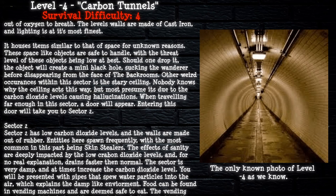Sector 2 has low carbon dioxide levels, and the walls are made out of rubber. Entities spawn frequently here, with the most common being skin stealers. The effects on sanity are deeply impacted by the low carbon levels, causing sanity to drain faster than normal for no clear explanation. The sector is very damp, and at times the carbon dioxide levels increase. Pipes that spew water particles into the air explain the damp-like environment.